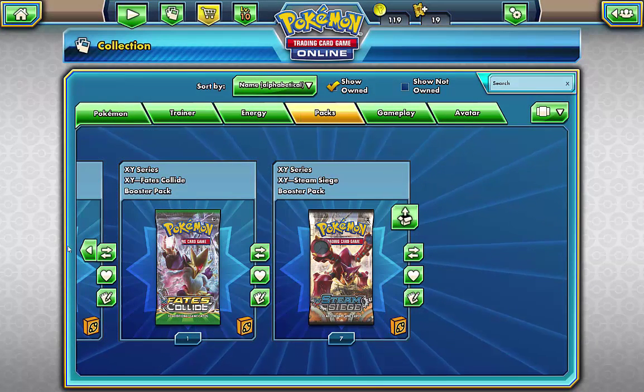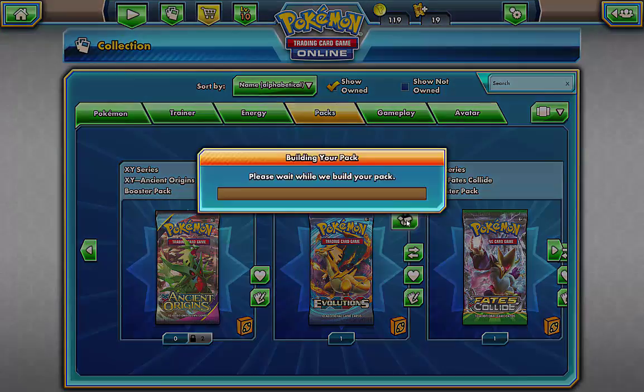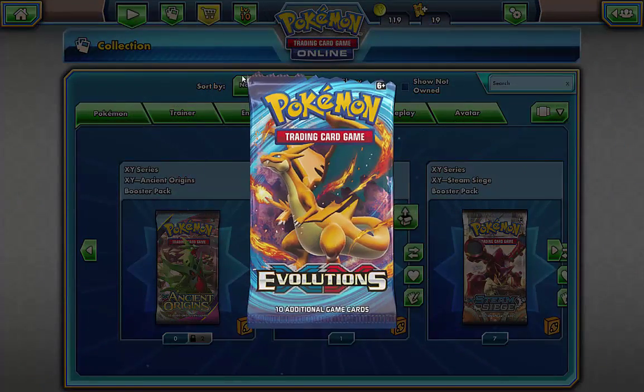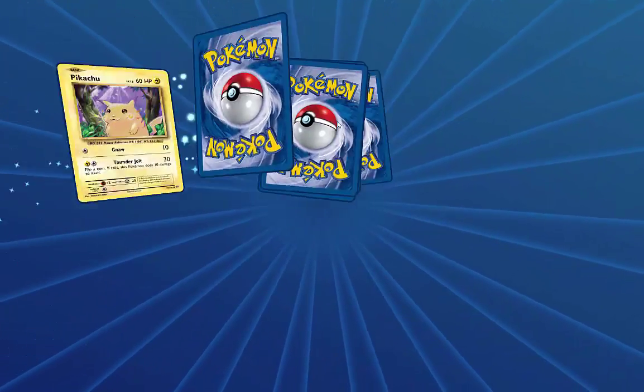Yeah, the other packs to open are an Evolutions and a Fates Collide, so let's get into them. I don't know if they have the secret rares on the online game — if they do, then I want one.